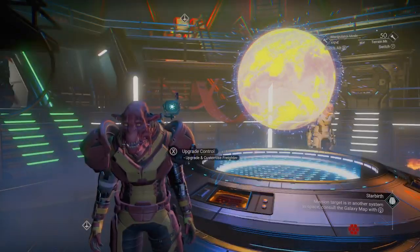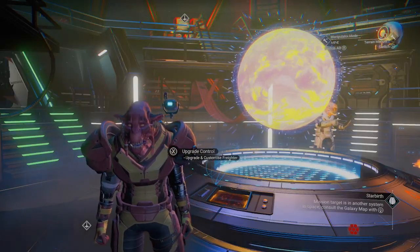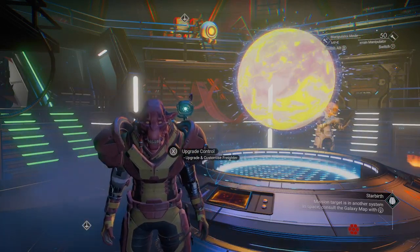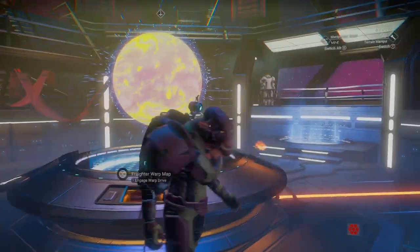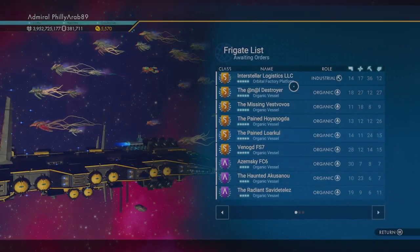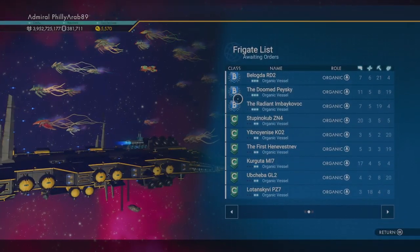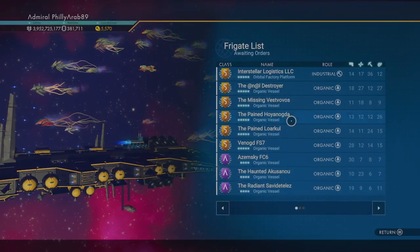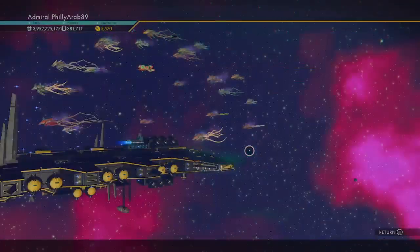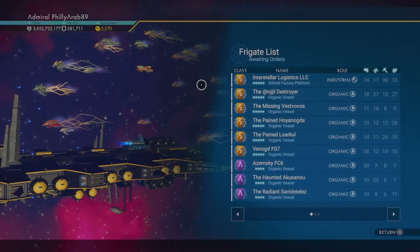Anybody that's watched my streams from the very beginning knows that I've never really cared about class, so almost all of my frigates were C class. I was able to find two S class and one A class, but I can confirm that they do upgrade when you send them out on fleet missions. As you can see, I now have six S class, three A class, and three B class — the rest are still upgrading. The more you send them out, the more they'll upgrade, and it doesn't take very long — like five or six missions and they'll upgrade in class.